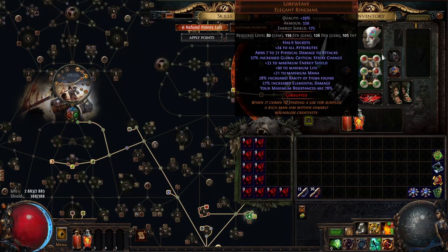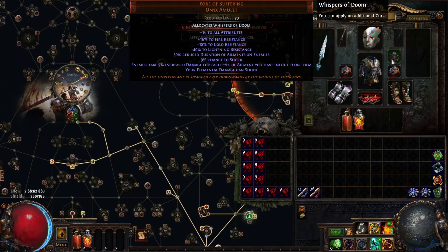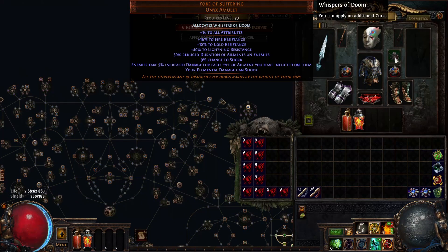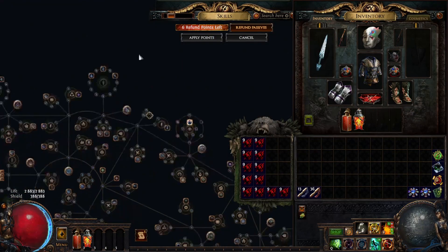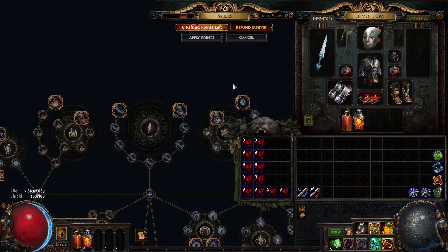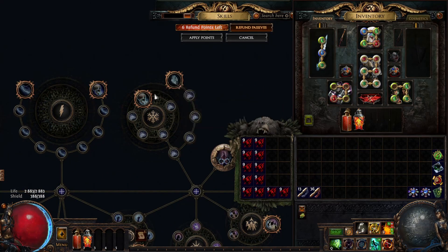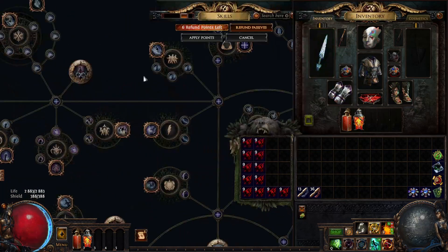I'll show you the anoint. If you don't want to buy gloves with Elemental Weakness on hit, you can go with a different anoint — Whisper of Doom — and save 3 divines, going for cold damage instead. This one is really good; you save 2 divines because it's 1 divine instead of 3 divines.